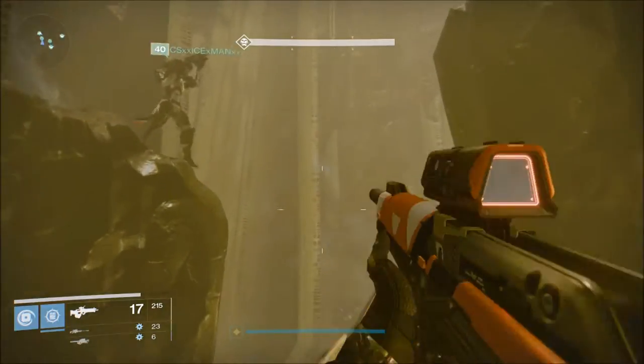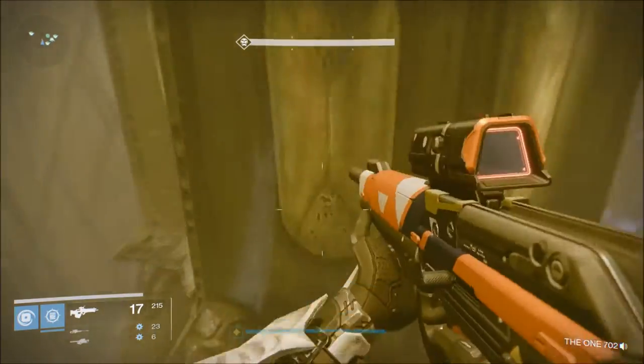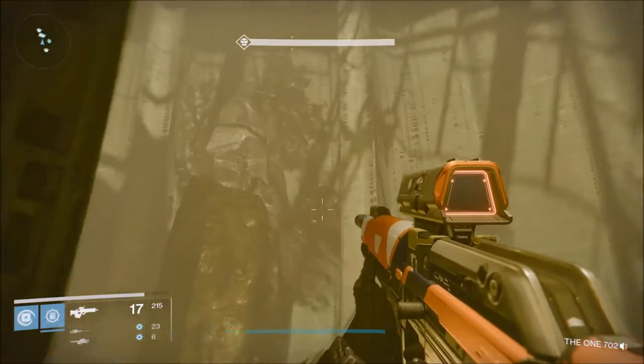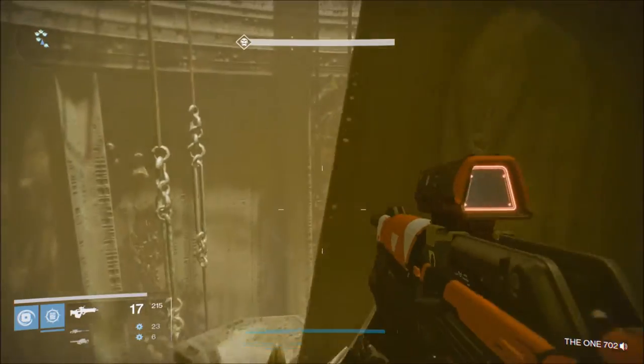After you complete the next jumping puzzle — the platform jumping — you're going to get into this tiny little room here and you have to climb this tower just by jumping on rocks and platforms as you can see.